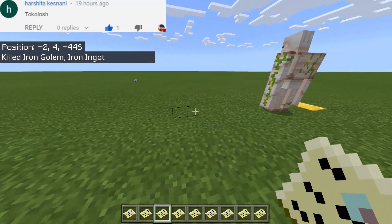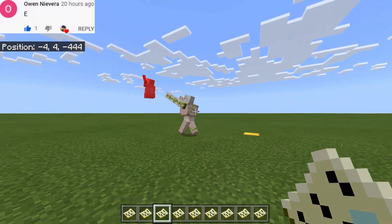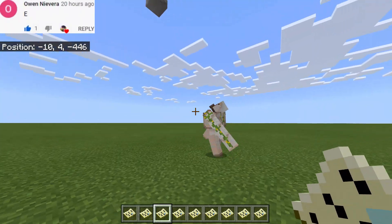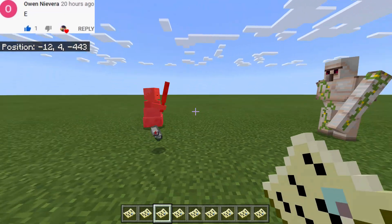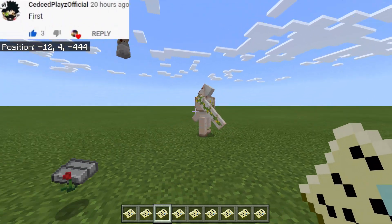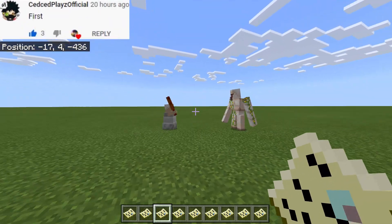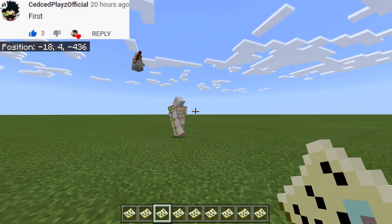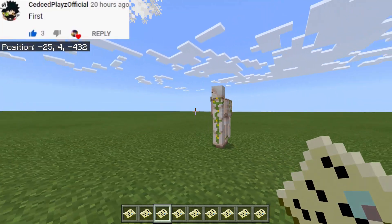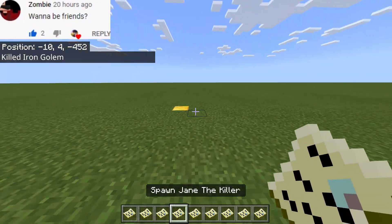Next is Granny versus the iron golem. Oh my goodness, is that Granny? Looks like a pawn in chess holding a bat. She can hurt the iron golem only twice, and after just a few hits from the iron golem, Granny is dead.